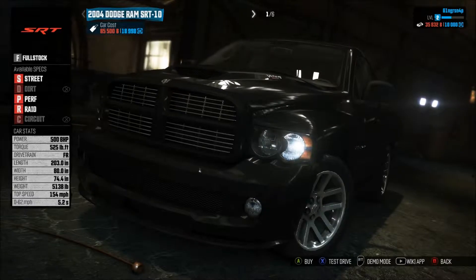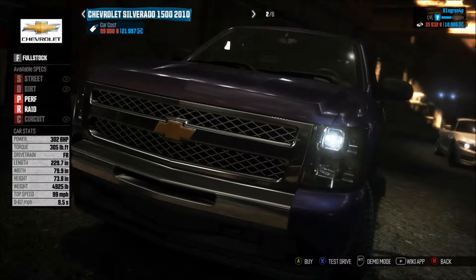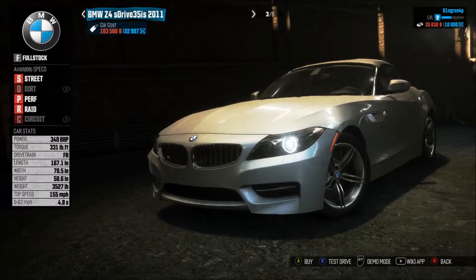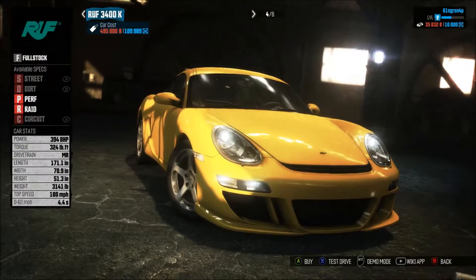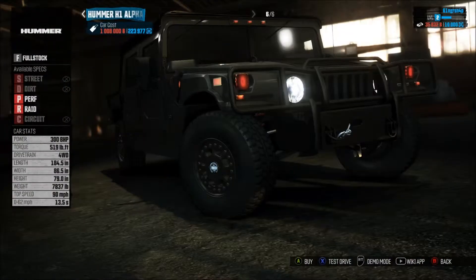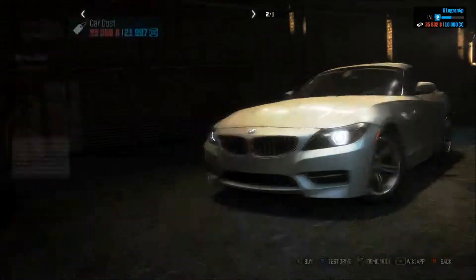So this is the Dodge Ram SRT10, which is another one from the pre-order, so I'm not actually going to go through that. We'll go to the Chevy Silverado, though. Do the BMW Z4. I think I have that one as well. So the RUF 3400K — I don't have a clue what that is. Lamborghini Gallardo, a Hummer. Alright, so that's all the cars in that.